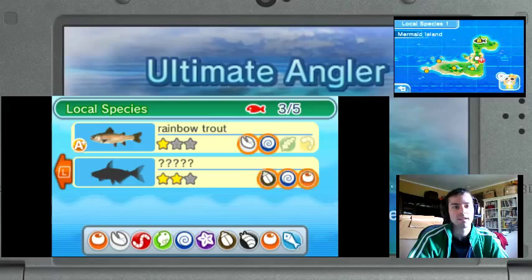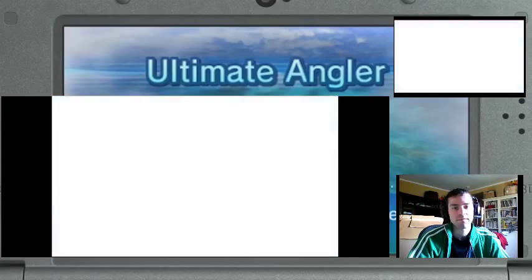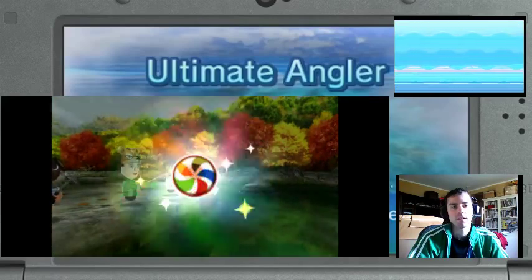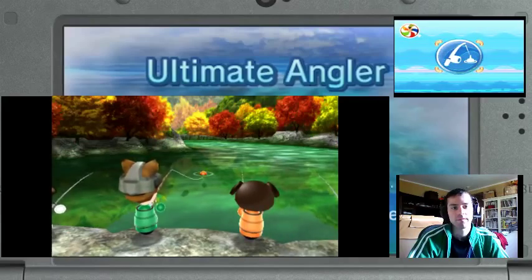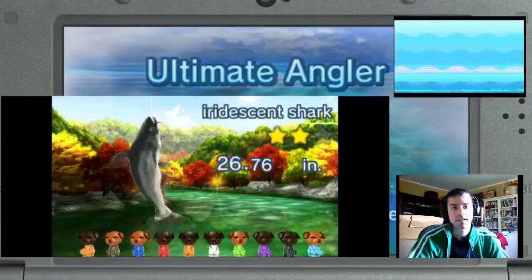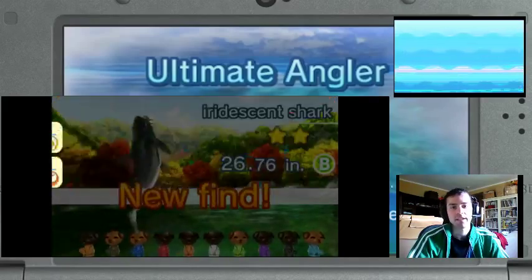Otherwise I thought I'd be screwed. So, iridescent shark. Oh, I've got it! I've got the iridescent shark. Iridescent shark — Maple River. Okay, so I need this bug, this orange, and this seashell. I get an angler boost! Nice! Is that it? Oh, it is! Fantastic. New find. And I think we cleared this challenge with this area. Challenge's met. New spot has opened.